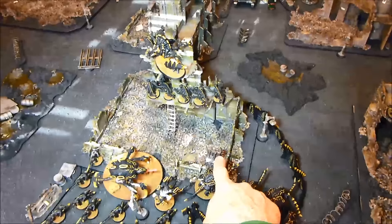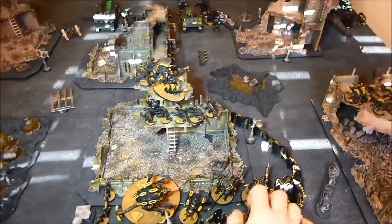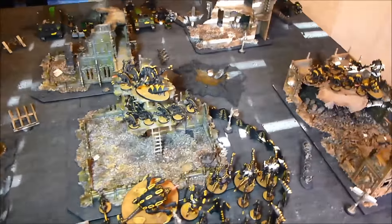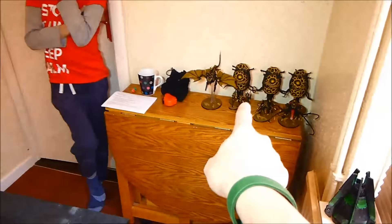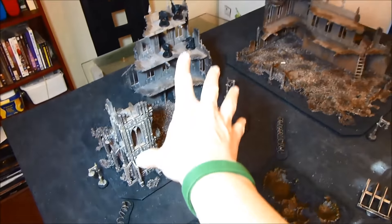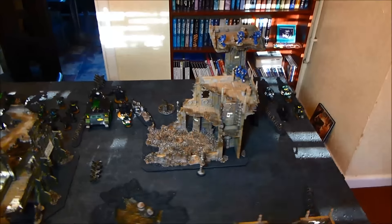We have one objective here, one over there in the Space Marine deployment zone, one in this building in the middle, and one all the way over this side. I'm currently going second. I've deployed the Tervigon, the Gants, Venomthropes, and the Hive Guard, and infiltrated the two squads of Genestealers. The Zoanthropes in reserve have got Catalyst. Space Marines infiltrated the Scouts here, so I infiltrated one squad of Genestealers here and one squad over there.